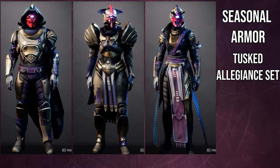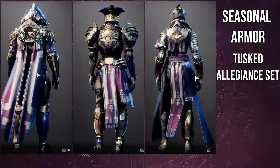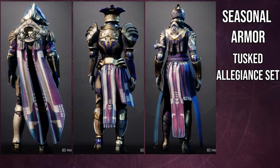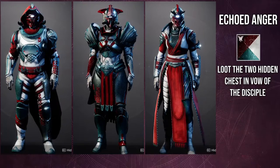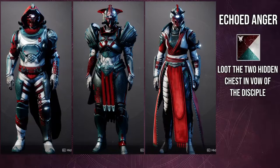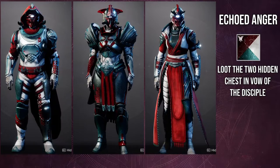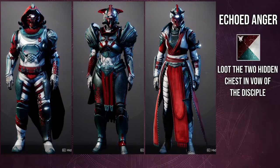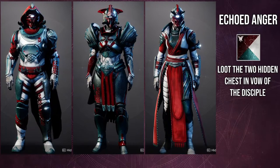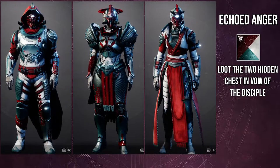Next up is shaders. We're going to talk about the shaders and what the differences are, because there are a few differences here and there. We're going to be looking at the same shaders from the ornament video. First one is Echoed Anger — this one is from the new raid and it's definitely one of my favorite shaders this season. Thankfully, this shader actually performs a lot better with this armor set. There's not a lot of off colors — just the Titan's left leg — and it shaders really well.